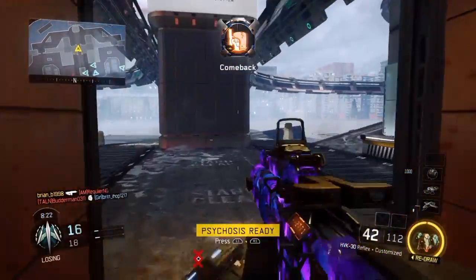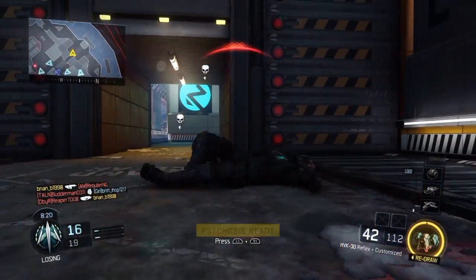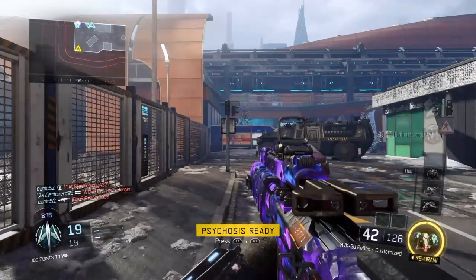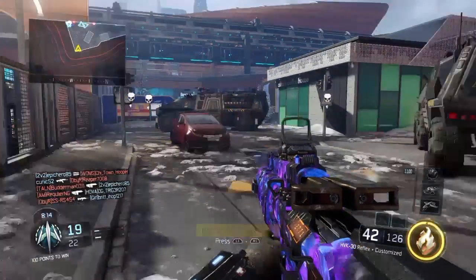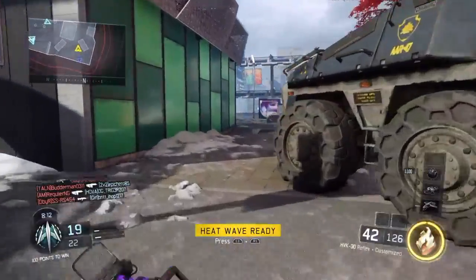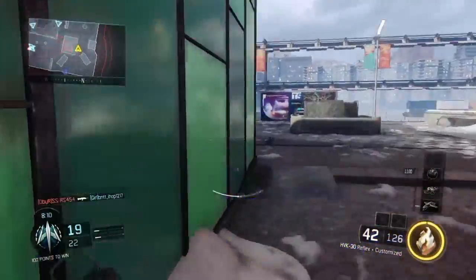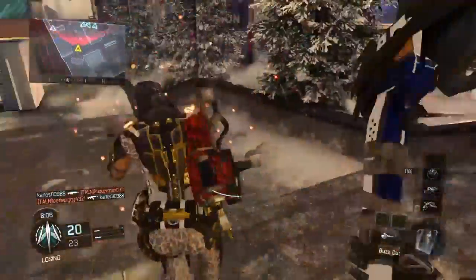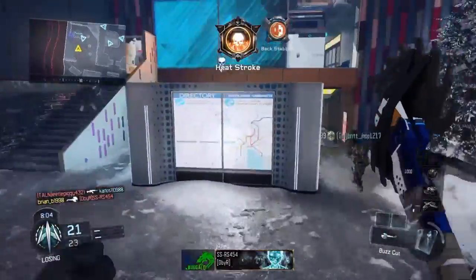Now see this is the Gambler thing — as you can see we got Psychosis, and if you wanted to redraw you could. We're going to redraw and we got Heatwave. Let me show you how that works in case you don't already know what Heatwave is — there you go, that easy.